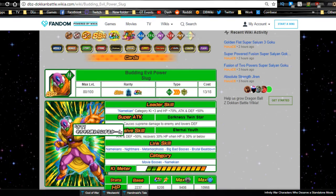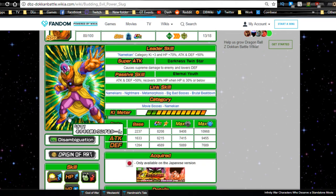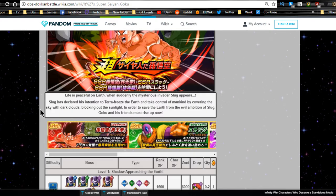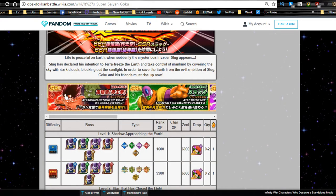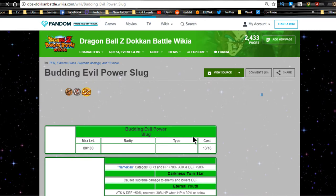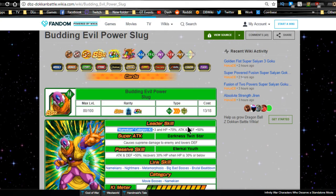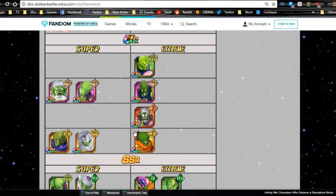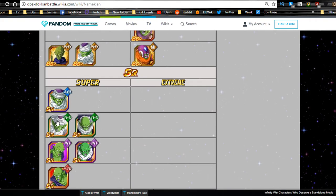His super attack can be farmed — it comes from the Budding Evil Power Slug card. The farmable card from this event is Super Saiyan Goku (the false Super Saiyan form), available from stage two. You'll farm that out bringing a Namekian category team. He is the actual leader for the category: Ki+3, HP/Attack/Defense +50. You can bring LR Piccolo, Demon King Piccolo, Piccolo Junior giant form, or Nail — basically almost any Namekian works.